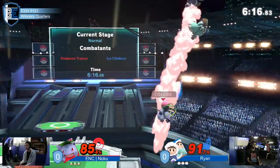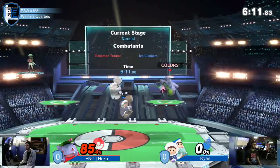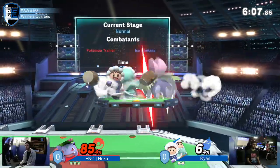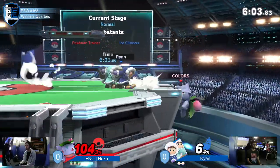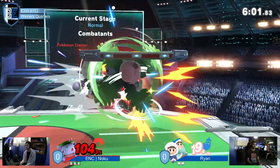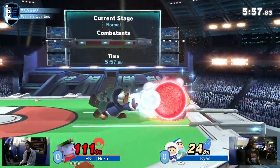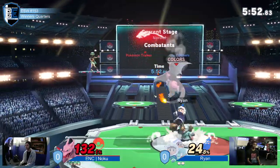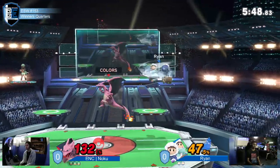Clearly knows his character. Up, he takes it — playing with Nana while Popo's dying. Big button that hits both ICs. That looked like shield drain more than anything — they were just sucking away Noku's shield with that Isoflast.